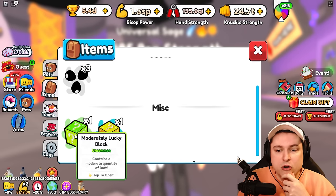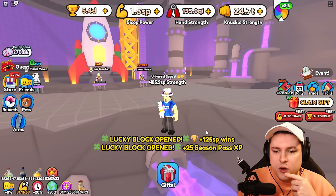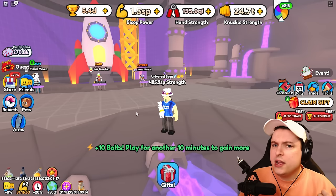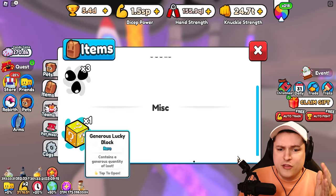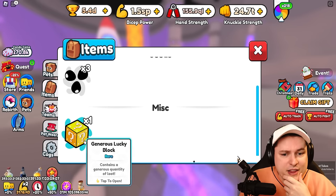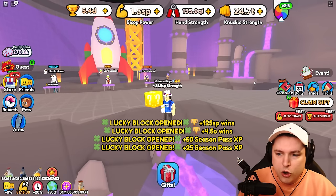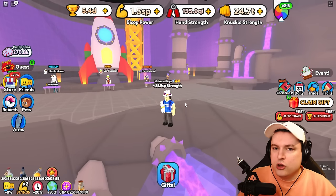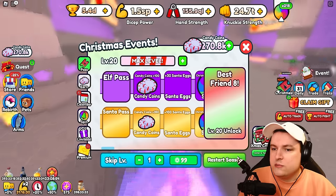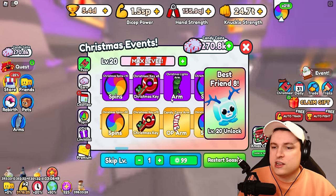Let's open up the moderately lucky block first. It opened in front of me — it went so fast. We got season pass XP and some wins. Luckily I have another lucky block, the generous one which is a rare one. Opening it up — it gave me some wins twice because it gave me a double roll, and it gave me season pass XP. I don't need season pass XP anymore, but it's still pretty cool that it counts towards it.